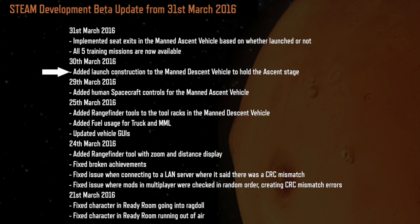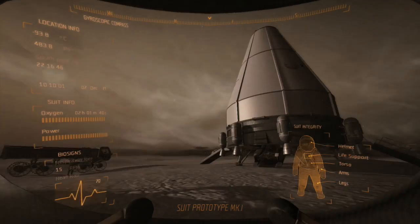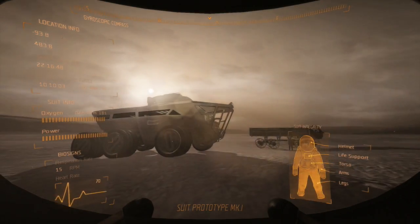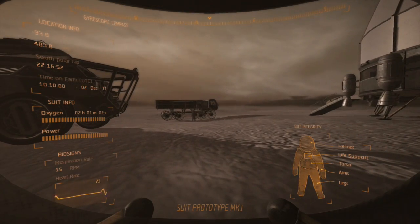On the 30th, they added launch construction to the manned ascent vehicle to hold the ascent stage upright — I imagine that makes sense. On the 31st, all five training missions are now available, and they implemented seat exits in the manned ascent vehicle based on whether it's been launched or not. That makes sense because when you launch, you probably don't want to get out of your chair — that might be a problem.